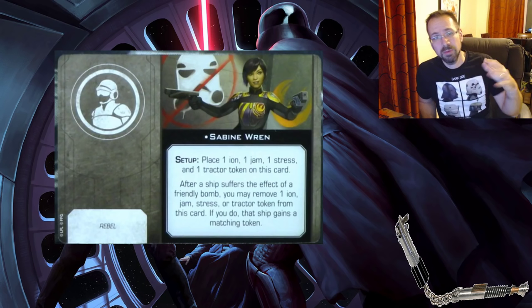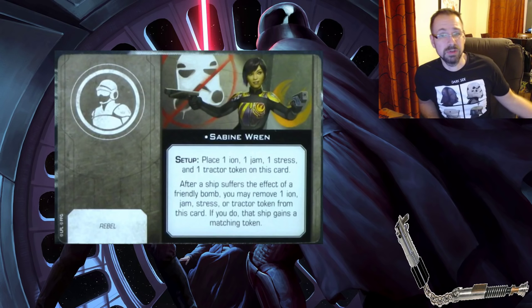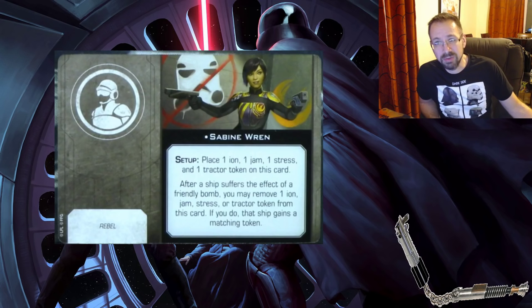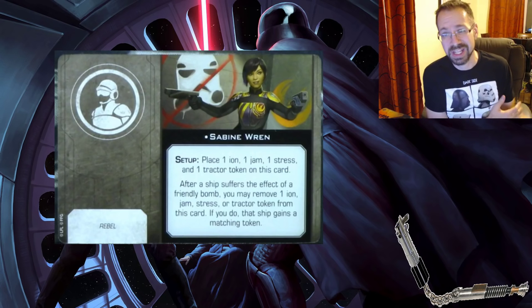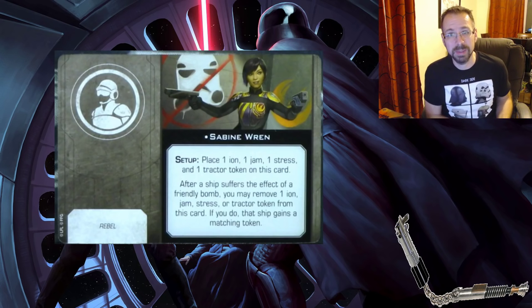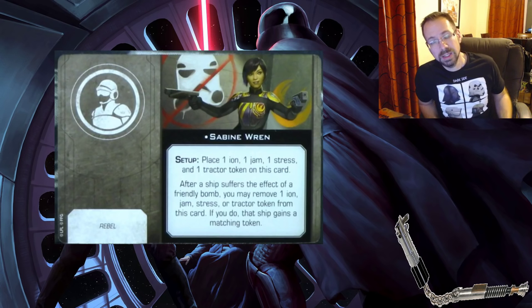There are a couple of interesting things before we get into the cards, upgrades, and ships. They confirmed that range zero is touching — a lot of people had thought that, and it was confirmed. The force rating is the new stat some ships are getting; that's the cap, not how many force you generate each turn. And there's going to be more pilots in 2.0 than there were in 1.0, so you'll get more variety per ship overall.